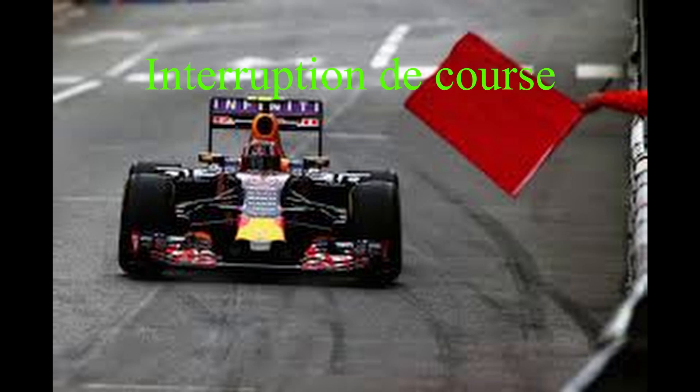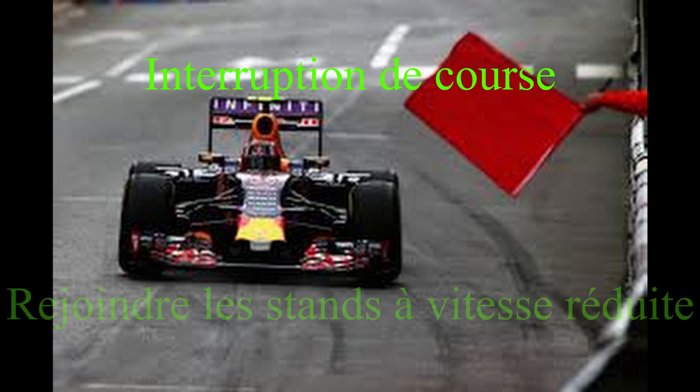Après le drapeau blanc, on va parler du drapeau rouge. Le drapeau rouge veut dire qu'il y a une interruption de course, ça peut être dû à une intempérie ou à un très gros carton, comme on avait eu une année à Spa en Formule 1 où il y avait eu 16 ou 17 voitures accidentées juste après la Source. Le drapeau rouge signifie donc interruption de la course : vous êtes invité à regagner les stands à une vitesse modérée voire lente. De toute façon vous avez tout votre temps. Vous n'avez pas le droit de dépasser, c'est comme un régime de safety car.